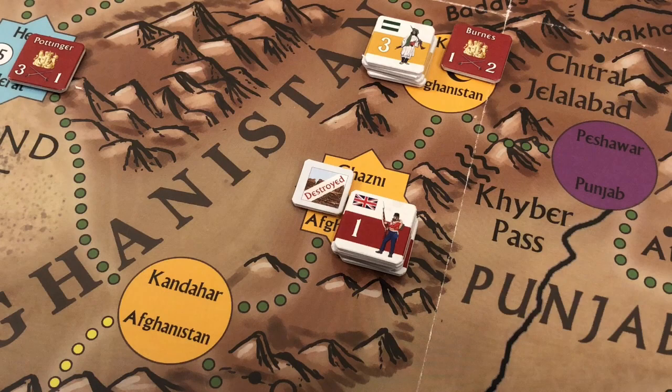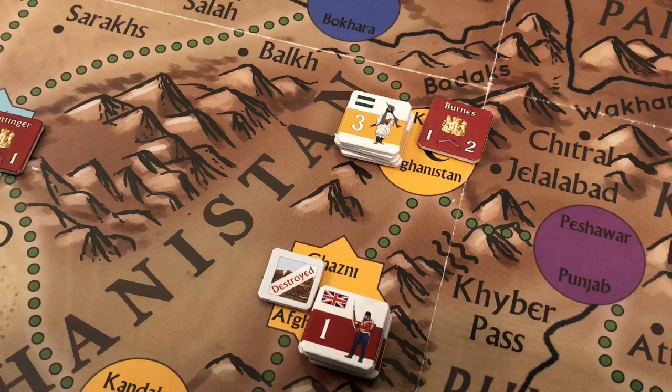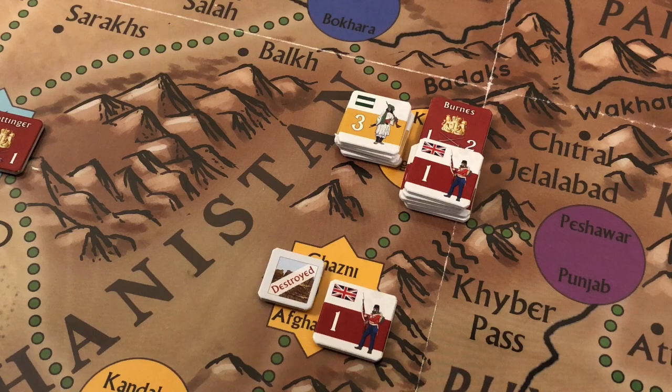The British have one more action point from their campaign card. They use it to move their force into Kabul, dropping off one strength point to maintain control of Ghazni. This is done to prevent the Afghans from retreating into Ghazni.